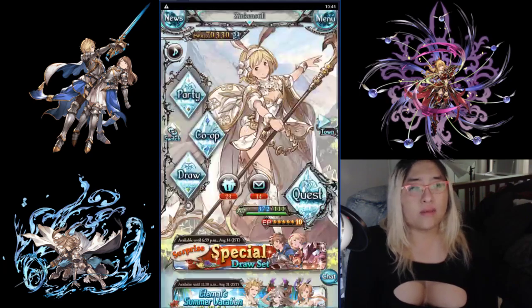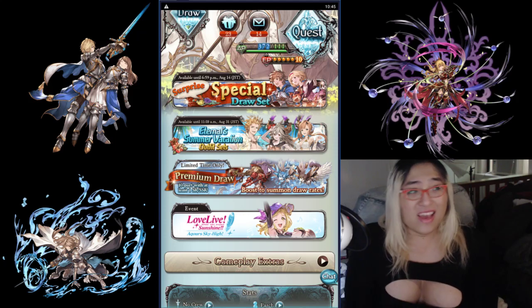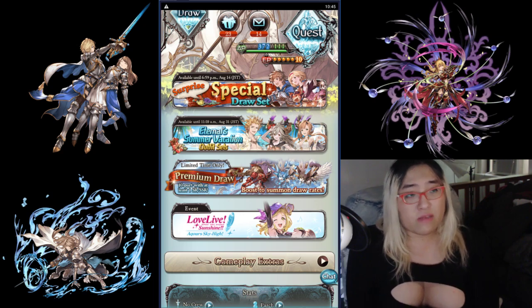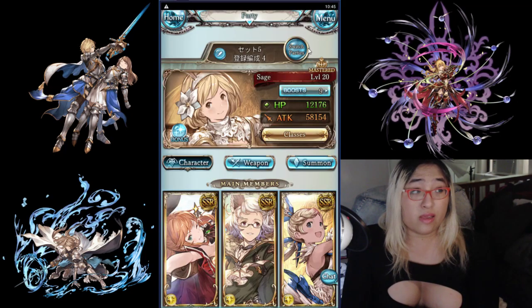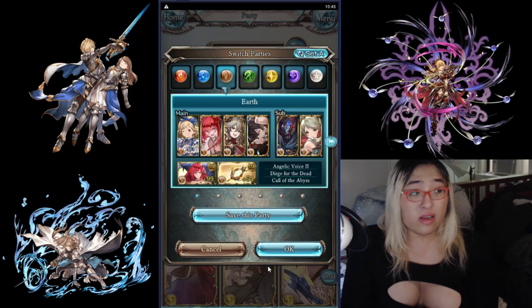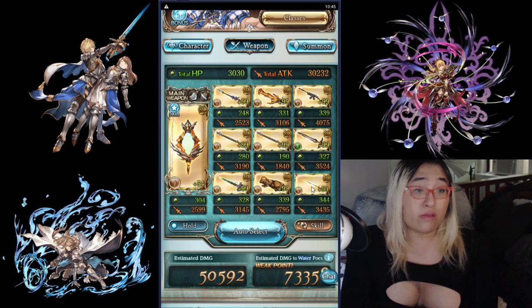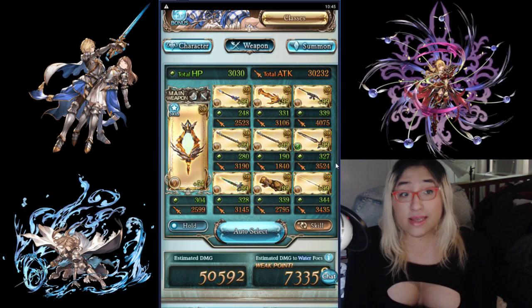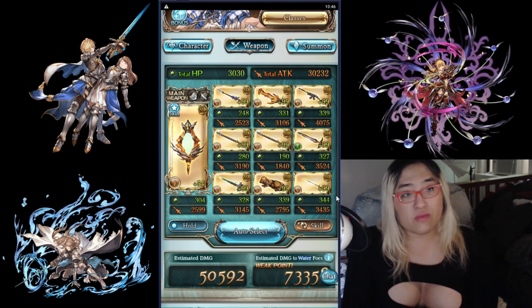The other time you might want to roll outside of a premium gala is — it doesn't come around very often — but every once in a while there's a Plus One banner. Every single roll on the banner will get you a plus one item, and plus ones are important because they give you extra stats on your weapons. I'm plus 99 on all these weapons. So if you really need plus ones, it can be efficient to roll during that, but you're going to get fewer SSRs if it's not during a premium time — you're trading SSRs for guaranteed plus ones.